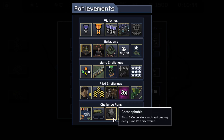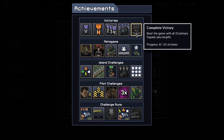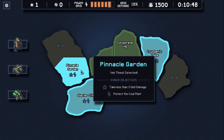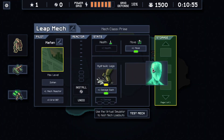Chronophobia: finish the corporate islands and destroy every time pod discovered. The last one will be for the final run — final two rounds — with the custom squad. Take less damage and trigger damage — exactly the same mission. Actually I prefer to switch.